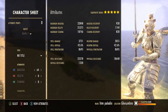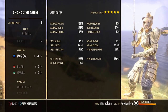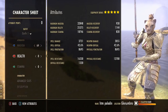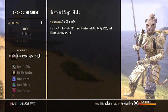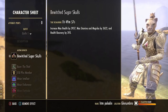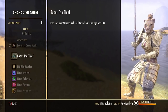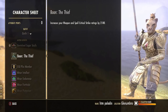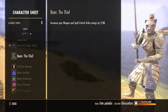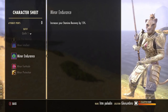We have 64 attribute points into max Magicka — this is a Magicka-focused hybrid build, so invest all your points there. For food, Sugar Skulls is a very good option for a hybrid setup because you get a lot of max stats. For the Mundus Stone, I'm using the Thief; I use it on more and more builds lately because you want a good baseline of crit chance around 50% for a solo build.